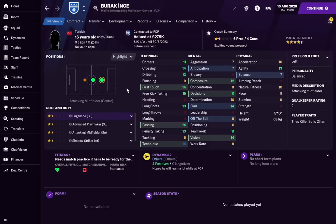Here he is — the 16-year-old Turkish international Burak İnce. He's a central attacking midfielder who can also play central midfield, but he doesn't have the offensive attributes to do much defending. I'll use him in the attacking midfield role. We're going to simulate three years at Porto, then four years at Chelsea — roughly seven seasons of growth.